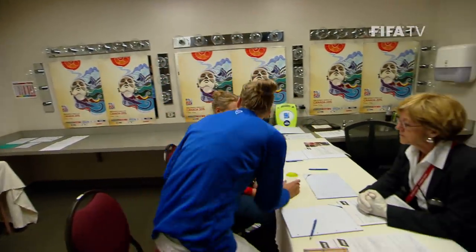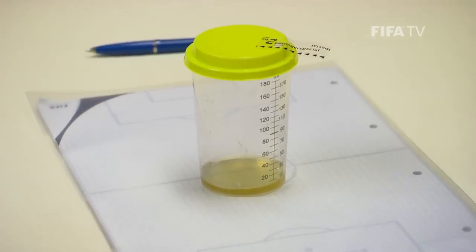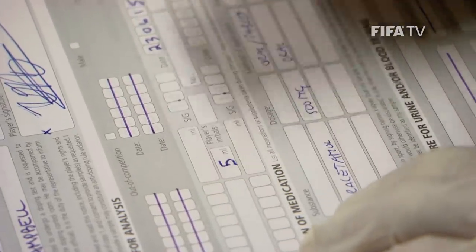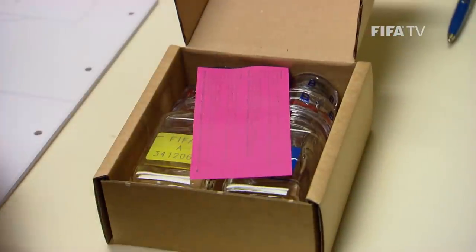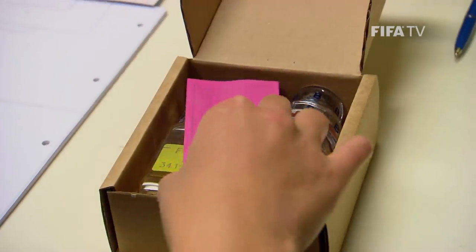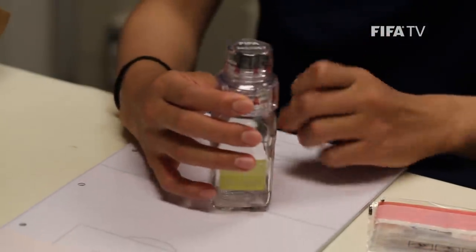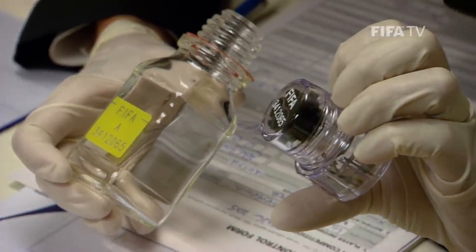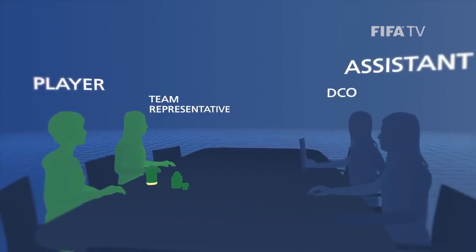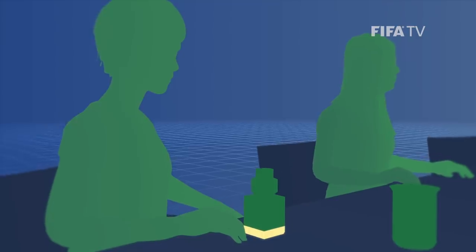If a player produces a urine sample of less than 90 ml, this is called a partial sample. The amount of urine in the partial sample is written on a special designated part of the DCF. The DCO asks the player to open the urine testing kit. As it is a partial sample, only bottle A is required. Bottle A's plastic covering is unwrapped, the lid is removed, but the red plastic ring on the bottleneck is left on, and the bottle number is checked to make sure it corresponds with the number on the box. The player pours the partial sample into bottle A, puts the stopper into position to temporarily seal the bottle and puts on the lid. Note that the lid is not screwed on permanently yet.